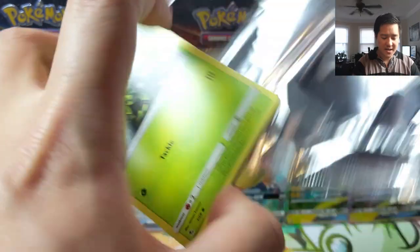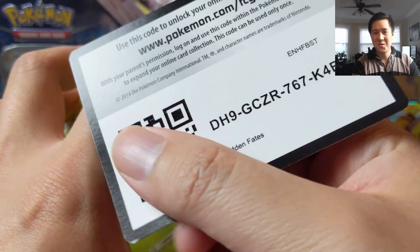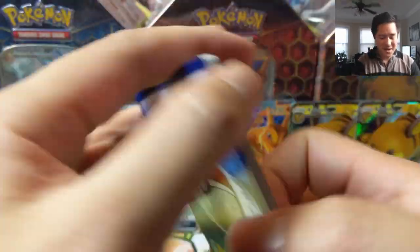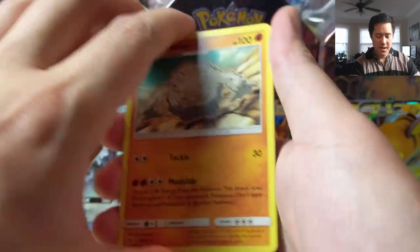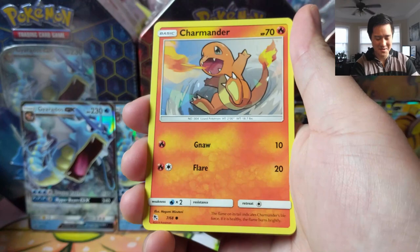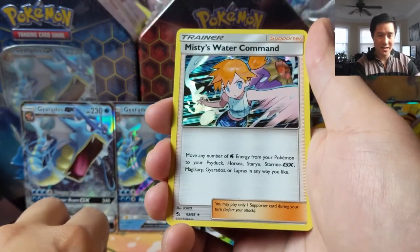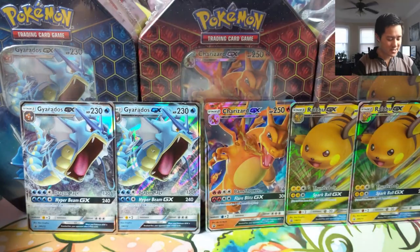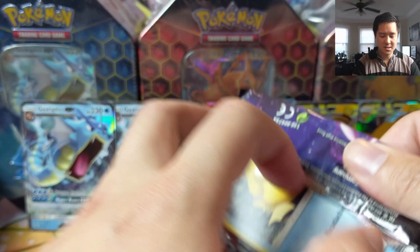Hope everyone's having a good day and gearing up for the holidays. I'm not really a last-minute shopper — more of a last-week shopper. The end of the month is sneaking up on me pretty quickly. Got Paras, Charmander, Clefairy, and a reverse Energy — we'll take it — along with Misty's Water Command.